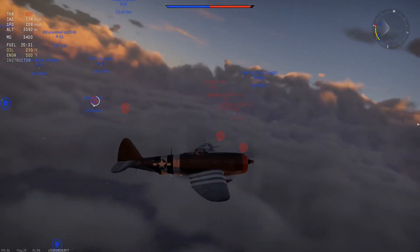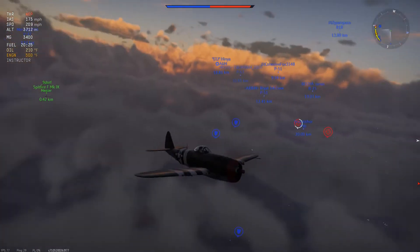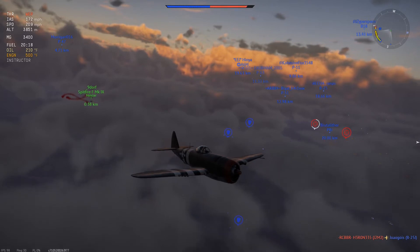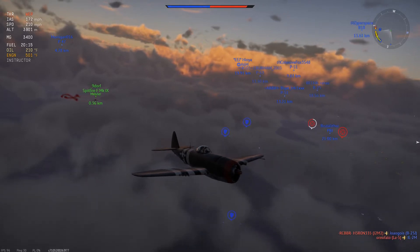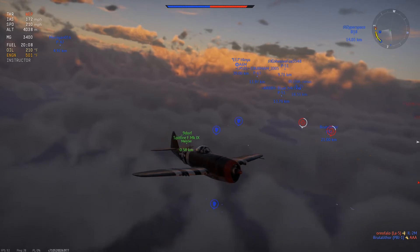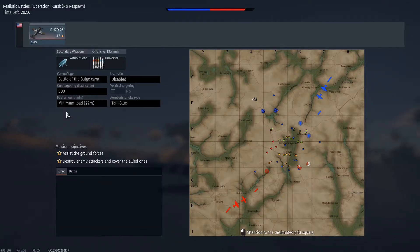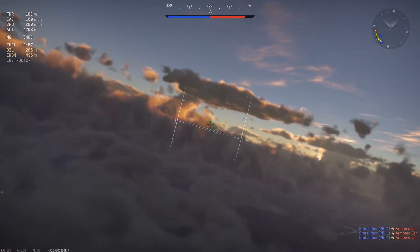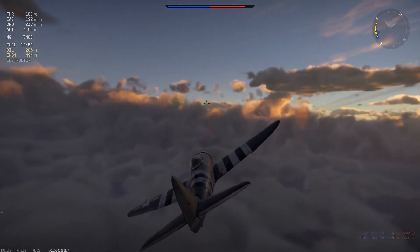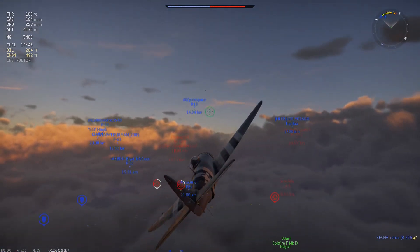We're at 3,600 meters. Eventually my squadmate Dwarf will cease climbing, because if he gets above 4,000 the Spitfire Mark 9 is going to start suffering in performance. He's turning on his smoke to denote that he's reaching his altitude limit. Once he gets above 4,000, he loses a lot of power because it's not designed to fight beyond 4,000 meters. I'm now at 4,100 meters — I'm going to climb towards the fight, lower the nose to zero degrees, and do a slow turn while climbing a little bit.